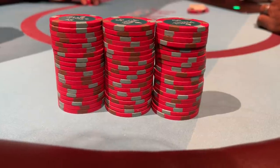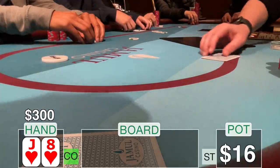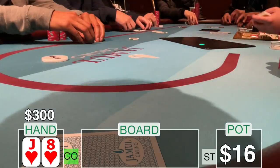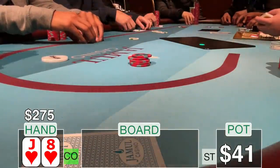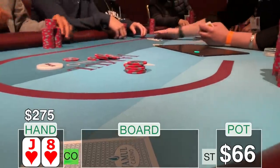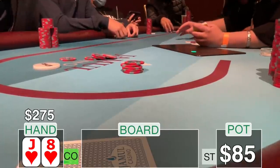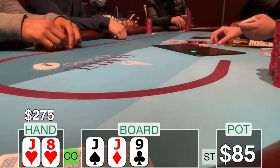I'm doing my standard $300 buy-in today. The first hand we look at is jack-eight of hearts in the cutoff. There's a straddle on the pot and the middle position player limped. Jack-eight is right on the edge of my cutoff opening range, so I go ahead and bump it up to $25. I get a quick call from the button who's got about $100 behind, and it folds back to the middle position player who completes. We're going to the flop three ways with $85 in the pot, and the flop comes jack-jack-nine.